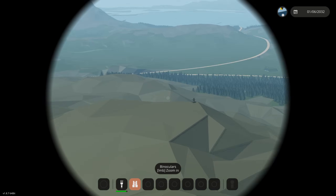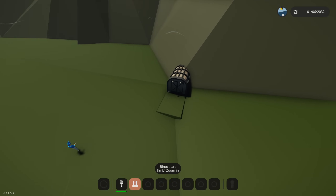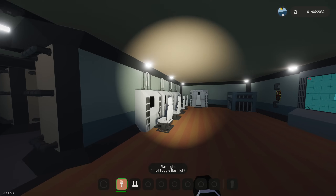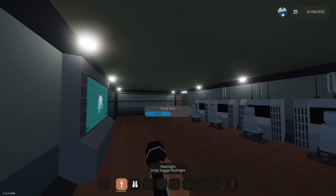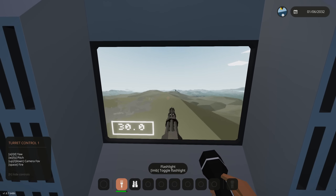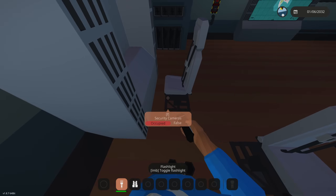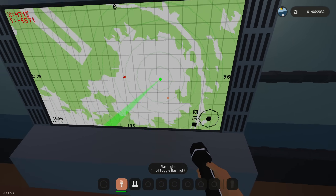Moving on to the next doomsday bunker, fitted with anti-air cannons and a massive radar dish. Let's teleport in — you have to click this and it teleports you. This is a control room. We have an emergency lockdown here, turret controllers — we can shoot at everything. We probably should not have shot at our own radar. We have a CCTV, which is even better. Here is our radar operator.